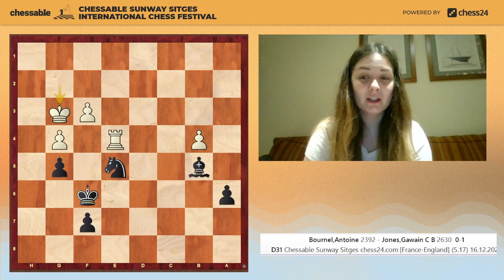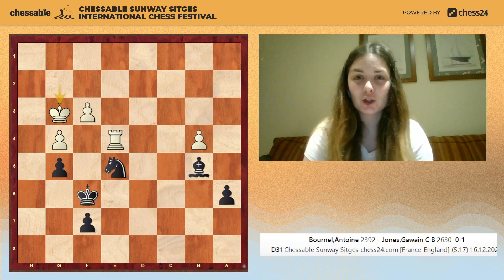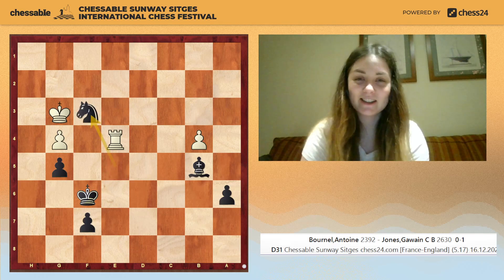In this position, pawns are even but black has a knight and a bishop against a rook in this endgame, and it should be winning. But how to really win this game is to play the move knight takes f3.